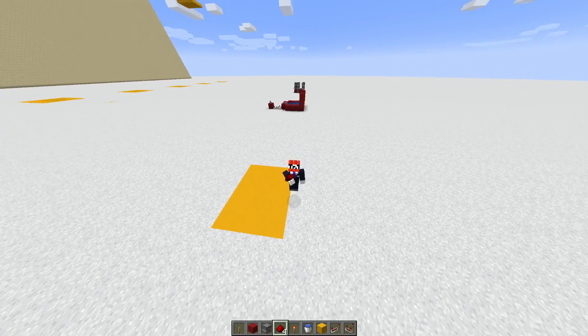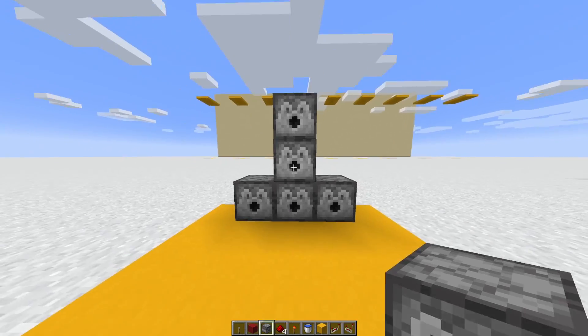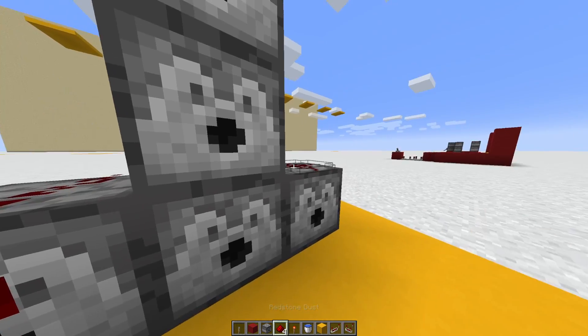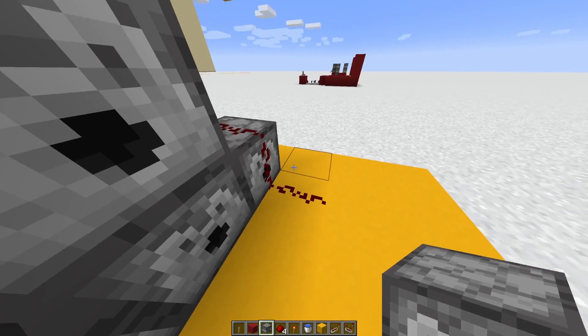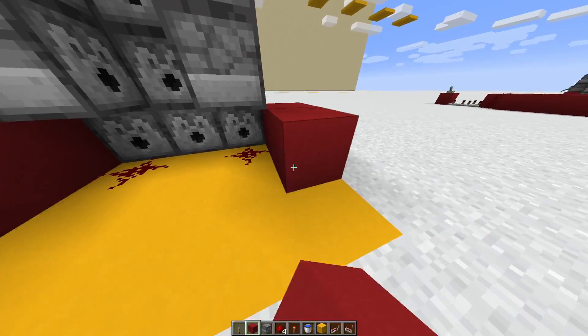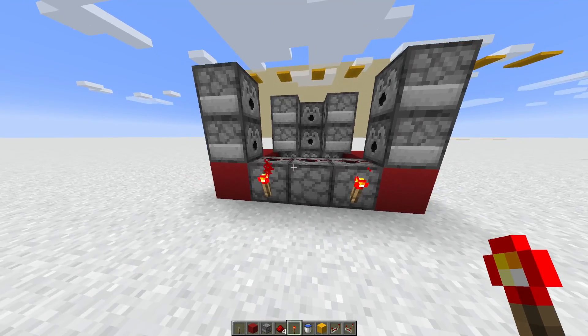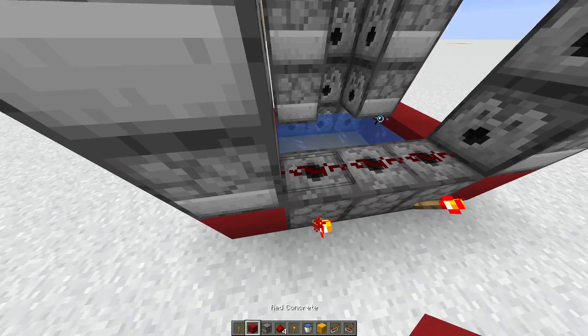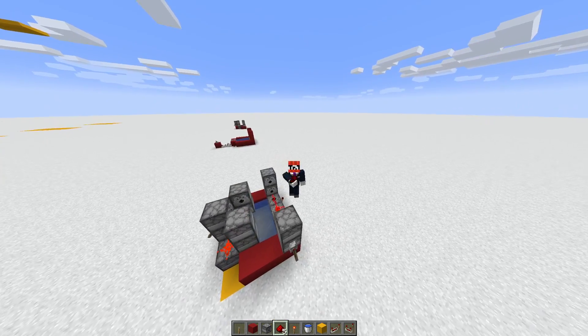Let's build an example of an alternating cannon. First, I'm going to start off by building a suspicious shape. Then place redstone. Then, use the redstone you placed to stack dispensers on top of it. Place some blocks on the side, and just continue building the front like a normal shotgun cannon. Finally, all we got to do is just put the water and our two levers. Alright, we're done. Now let's see what happens when I semi-auto it.